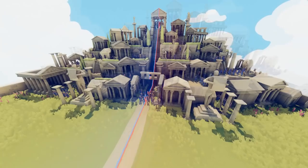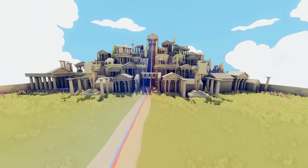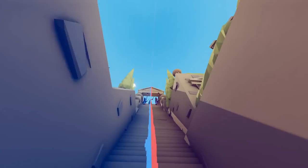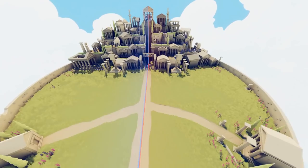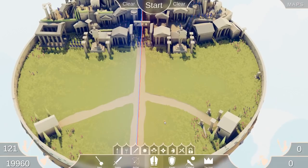This is a mod that allows you to put blue units on the red side and red units on the blue side, so you can basically choose wherever you want the battle to happen. I've wanted this for a long time because there are a lot of really cool maps like this one where we can make some pretty interesting fights.